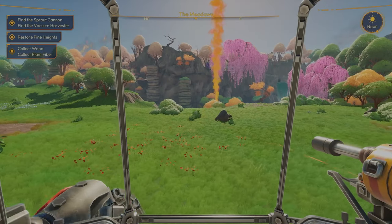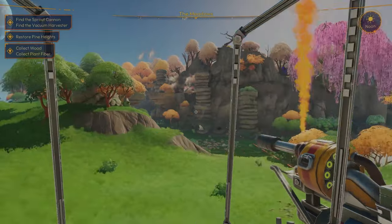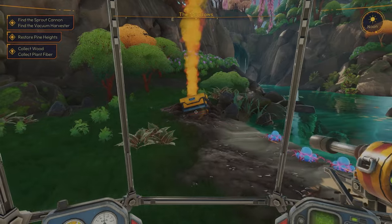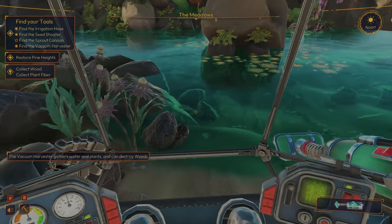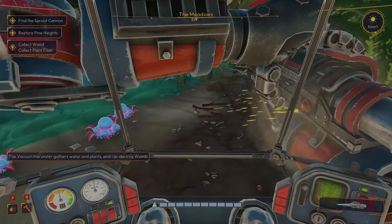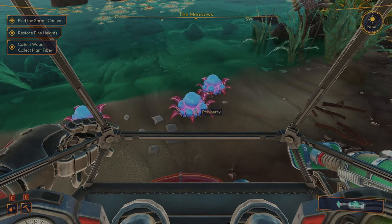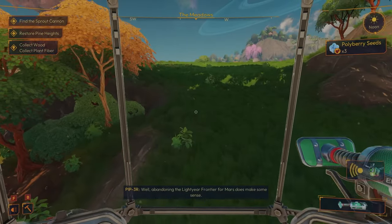We've got to find the sprout cannon and vacuum harvester, restore Pine Heights, collect some wood and plant fiber to plant the seed. Vacuum harvester — maybe this is what we need to pick up the water. Yeah, there's water and plants — oh look, it can destroy weeds too! So now if we switch over — that's our seed shooter. Vacuum harvester — wait, we can suck these up too. Poly berry seeds discovered!